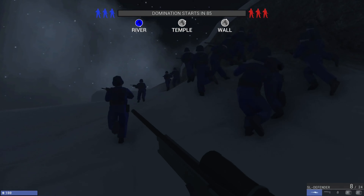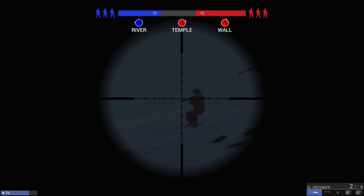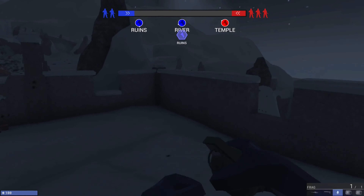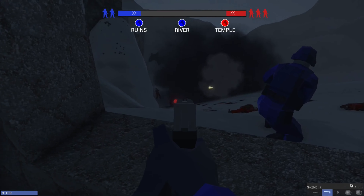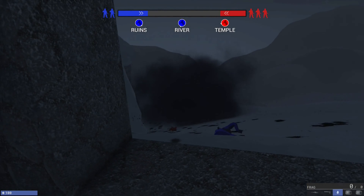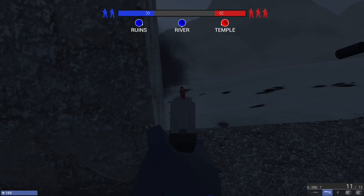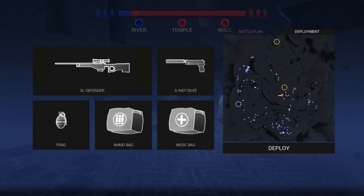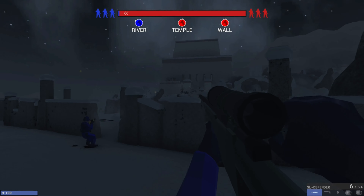Thankfully the next game mode is actually quite good — I never bothered with it before until this review, and it's called Domination. Every round you must hold one of three capture points, or try to get all three, to build up enough power to fill the bar with your color instead of the enemy's. Whoever loses a round loses a point; you have three points and must deplete the enemy's. Whoever loses all their points loses the match. It's overall a tense, fun, fast-paced mode. I can't say it enough — it's actually really good. I wish I'd played this mode a whole lot sooner.